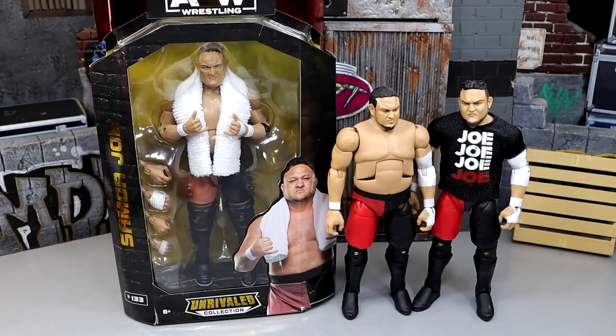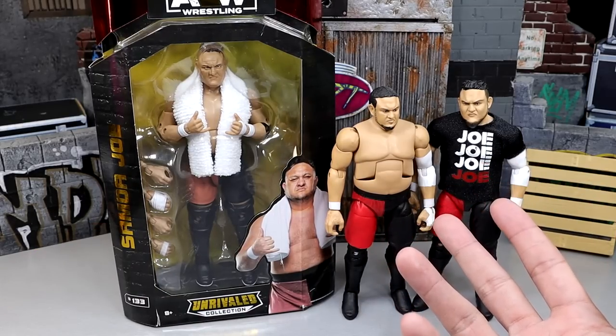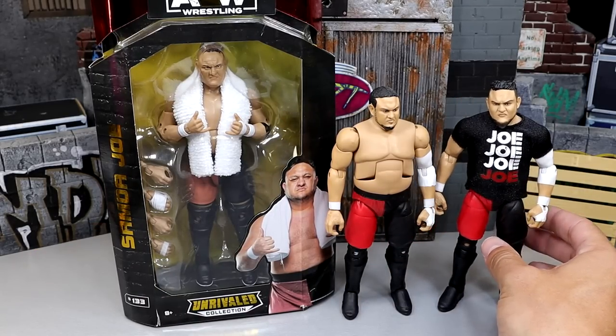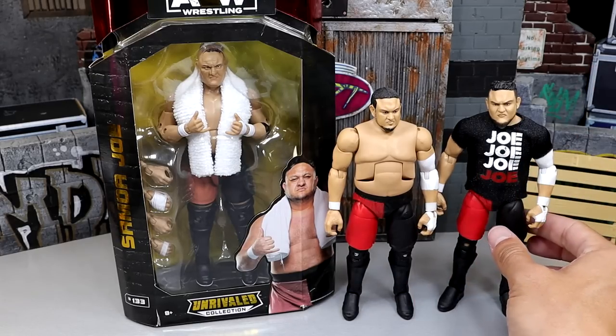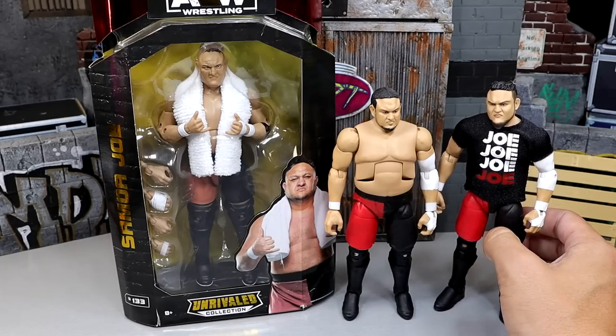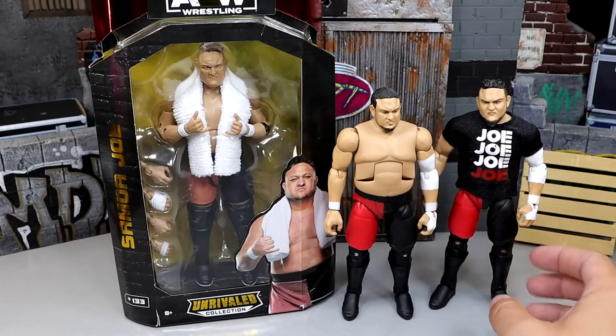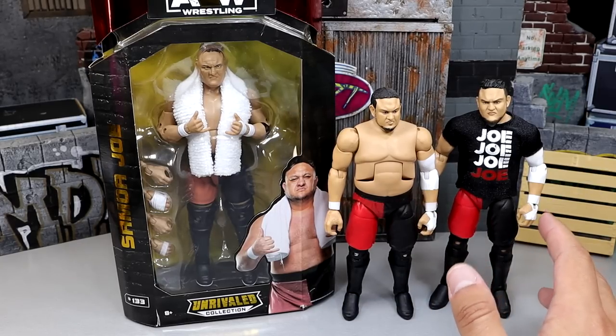His Target exclusive AEW Unrivaled Samoa Joe figure just released, and we already have previous versions of him from Mattel with his WWE Elite figure. So today we have the WWE Elite 64 Samoa Joe and the Elite WrestleMania 35 2-pack with Rey Mysterio — that random 2-pack they did. I think that match lasted like 30 seconds or something like that, but we got it in a 2-pack from Mattel.